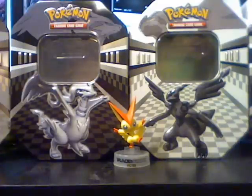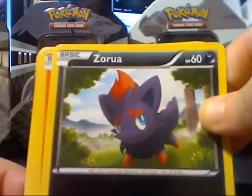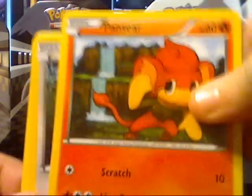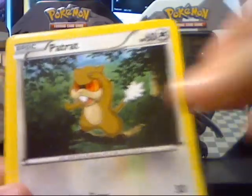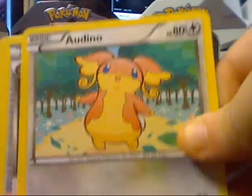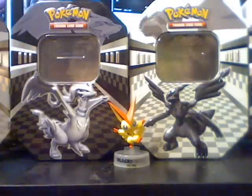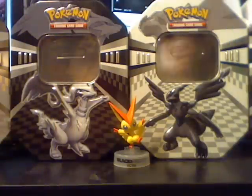If you know it's a Zekrom, I'm gonna be kind of irritated. Purloin. Energy Search. Pansear. Patrat. Audino. Our reverse is a Galvantula — which is actually a rare, so that's good.